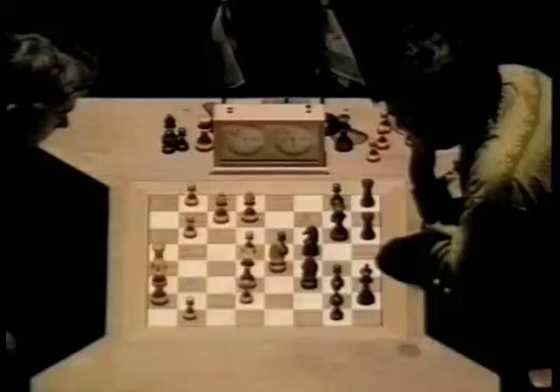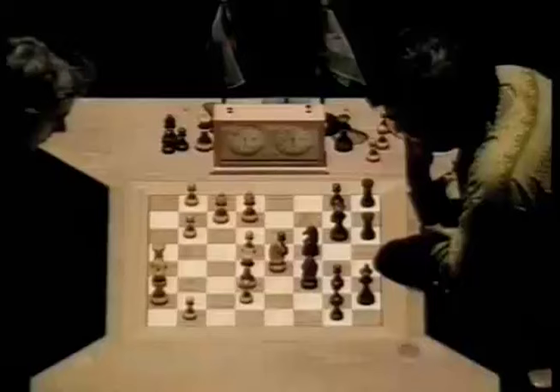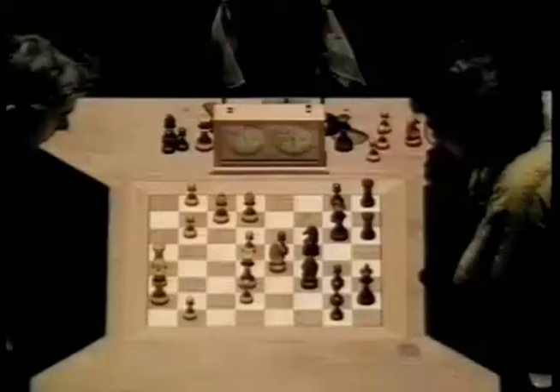Morozevich lashing out with the g-pawn, but later on he might pay for that, because his king is now very exposed. I think he had to do something like this, because Anand was starting to gain control. But it's still not quite clear how Morozevich is going to break through. His pieces are very actively placed, but he hasn't quite cracked Anand's position. That missing pawn — certainly if he had it, he could use it. But he doesn't, so he's going to have to use his remaining pieces.